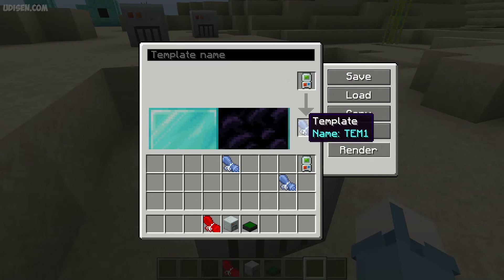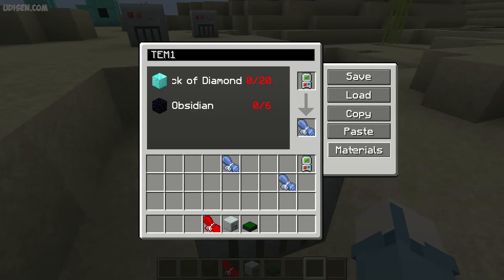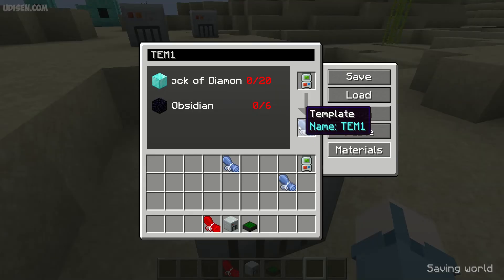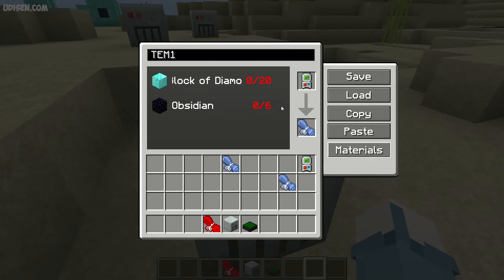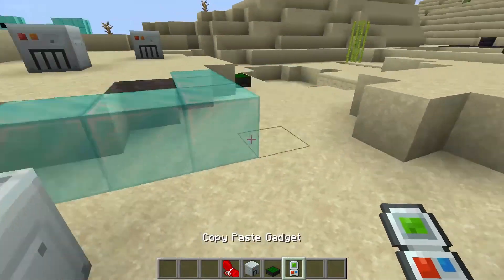You can also double-press this button to see information about all required materials for the template currently on the paper — not the template on the gadget, only the paper. For example, it shows 20 diamond blocks and 6 obsidian required for this project.